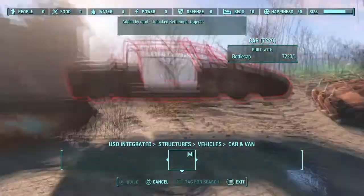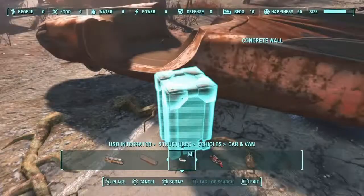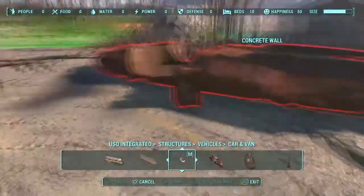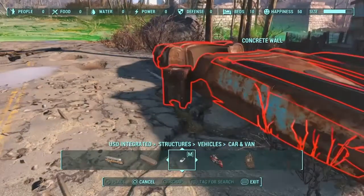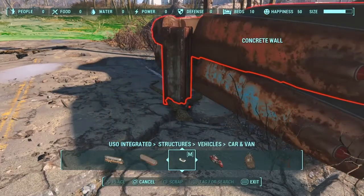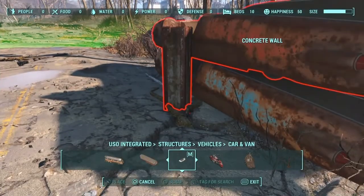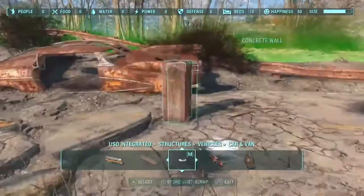I'm going to be building a junk wall. I'm going to take some of the things added in with mods and try to build a junk wall out of it, instead of just using the pre-made junk walls in the junk fences section. I'm going to try to make them out of stacks of vehicles.